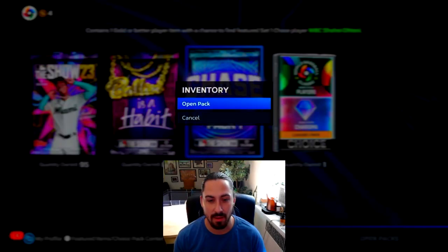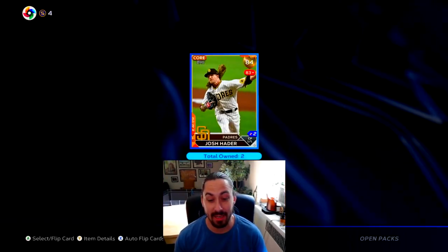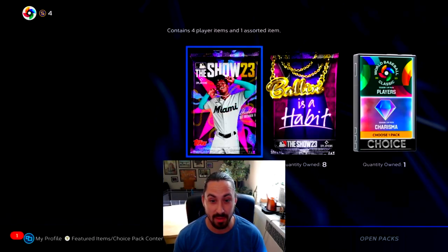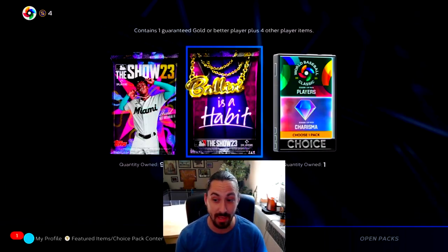Let's see what we get in this chase pack here. A gold bump up. Wow, a Josh Hater. It's not a terrible pull for a gold, but I was hoping for at least a diamond - a little disappointed. But I shouldn't be too upset because we did get Manny.